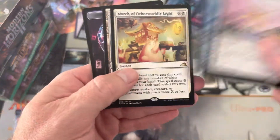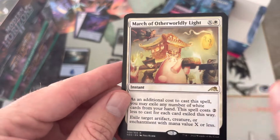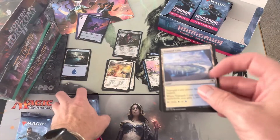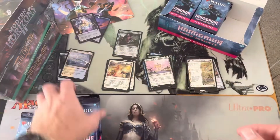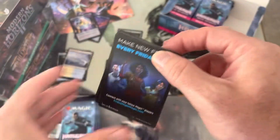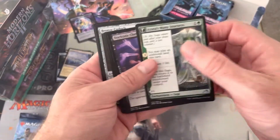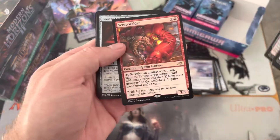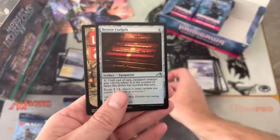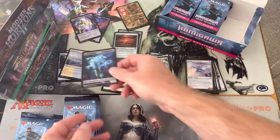I enjoy everybody who takes the time to hang out with me and watch a video. March of Otherworldly Light — there's our little guy. Little Totoro, little Marotoro? Is that the magic term for this guy? Love that little chonko in the foreground there. And a scrap welder — surprised this guy is not worth anything, seems like he'd be totally commander playable. And a foil uncommon, not too bad. Love these lands — they get their own little spot.